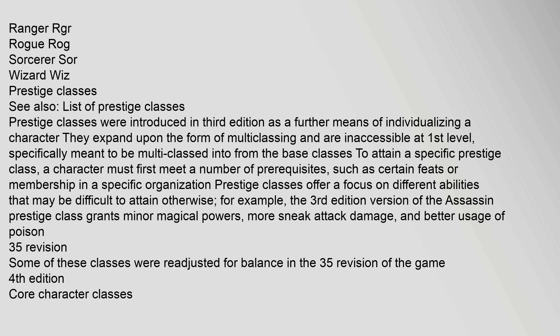Prestige classes were introduced in third edition as a further means of individualizing a character. They expand upon the form of multi-classing and are inaccessible at first level, specifically meant to be multi-classed into from the base classes. To attain a specific prestige class, a character must first meet a number of prerequisites such as certain feats or membership in a specific organization. For example, the third edition version of the assassin prestige class grants minor magical powers, more sneak attack damage, and better usage of poison. Some of these classes were readjusted for balance in the 3.5 revision.